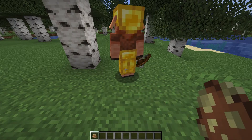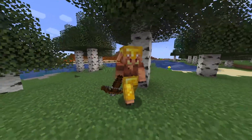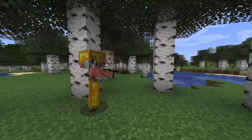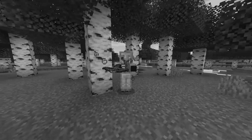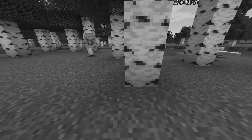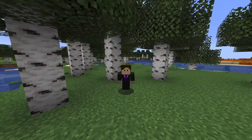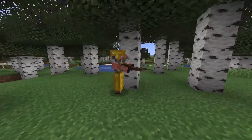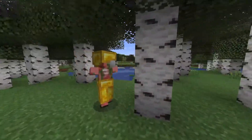If you somehow manage to bring a piglin into the overworld, you'll notice that they'll start shaking. Once they finish shaking, they'll turn into a zombified piglin. A zombified piglin is basically the old zombie pigman that was sadly removed from the game — RIP zombie pigman. Zombified piglins are just like the old zombie pigman: they won't go after you unless you hit them, and regular piglins are actually scared of these guys.